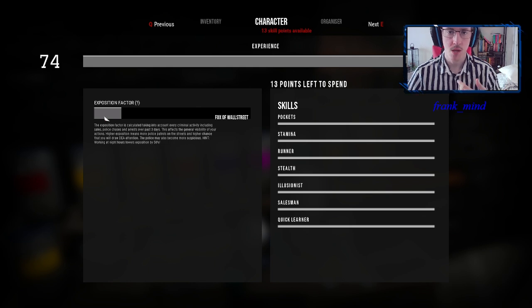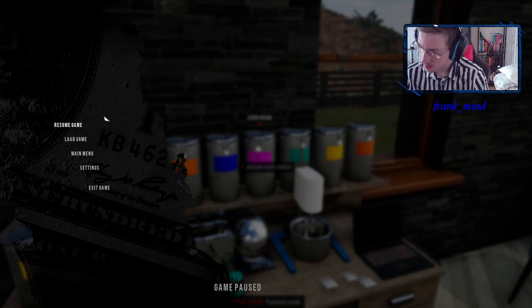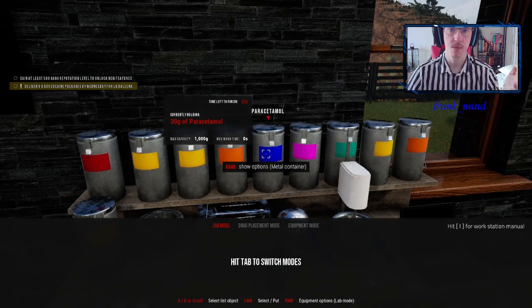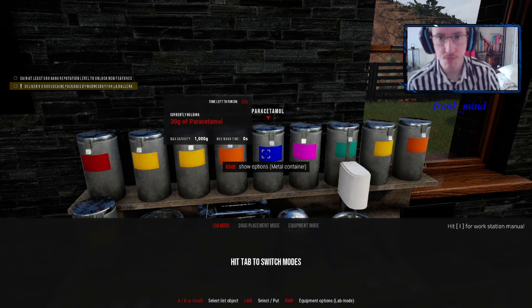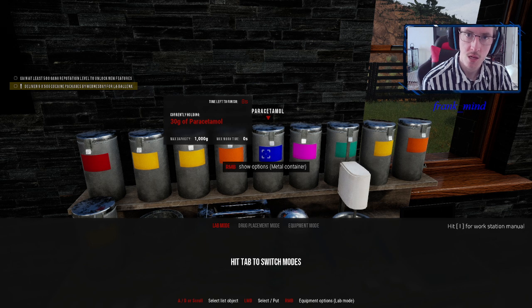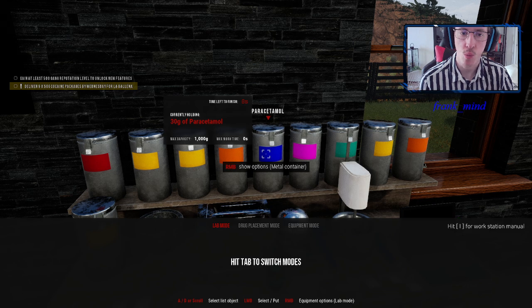One very interesting thing to know is that exposition factor accounts for everything. Giving out free samples counts and will raise your exposition if done during the day. Spraying walls also raises it. Collecting money from your dealers counts, as does selling. So make sure to do as much as you can during the night. During the day, do recipe mixes — cocaine, heroin, and so on. Also, paracetamol and ibuprofen are pretty much the exact same, so if you're used to making a recipe with ibuprofen and only have paracetamol, you can use that instead.